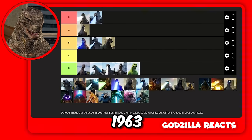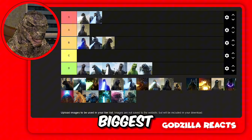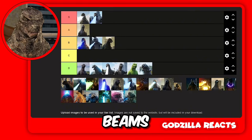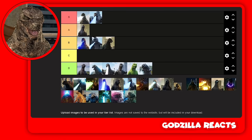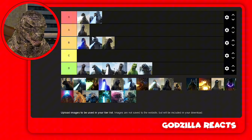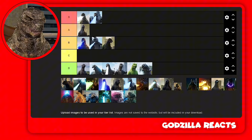Is this 1962 or 1963? I'm putting him in D tier. I'm not the biggest fan of the early Godzilla atomic beams because they all look the same and deal the same damage. The old atomic beams used to hit Kong and nothing happened, but once my atomic beam hit Kong he nearly died.